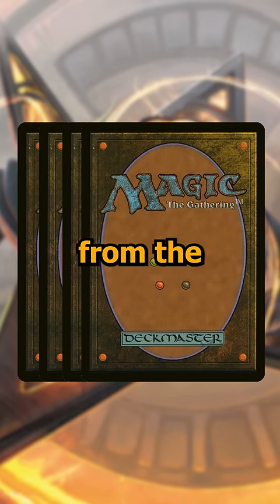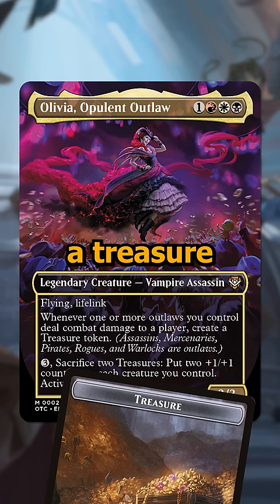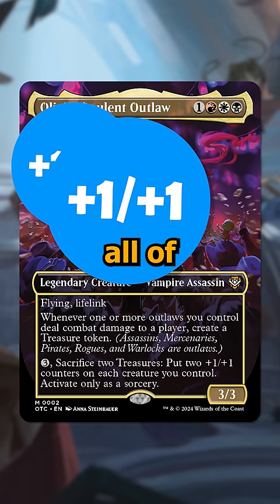Here are the four face commanders from the Outlaws of Thunder Junction commander pre-cons. First off is Olivia, Opulent Outlaw. This is a four cost red, white, and black 3/3 with flying and lifelink that creates a treasure token whenever one or more outlaws you control deal combat damage to a player. You can also pay some mana and sacrifice some treasures to boost up all of your creatures. It seems like a really interesting way to build around the brand new outlaws mechanic.